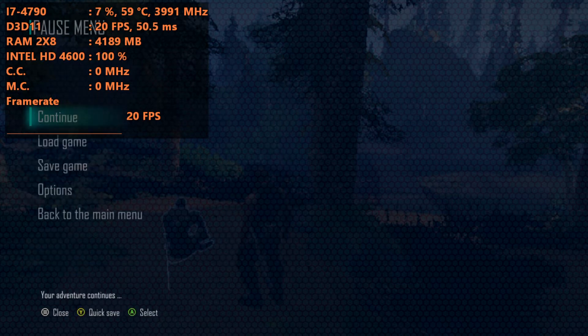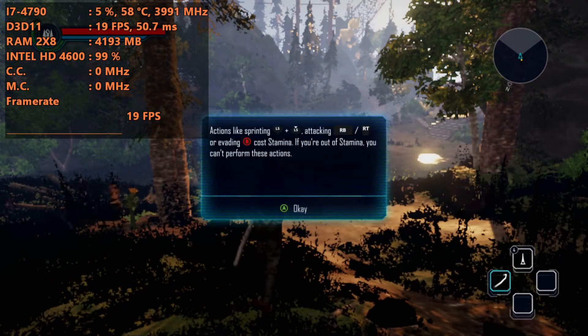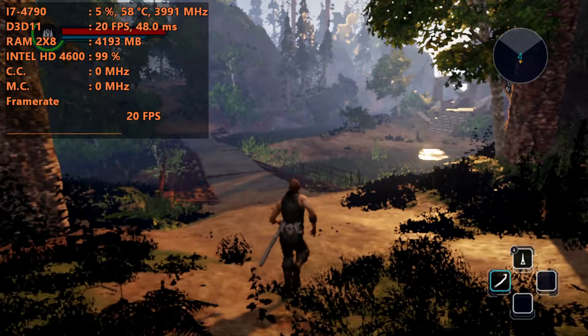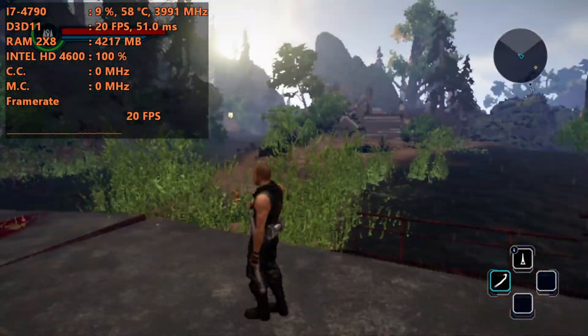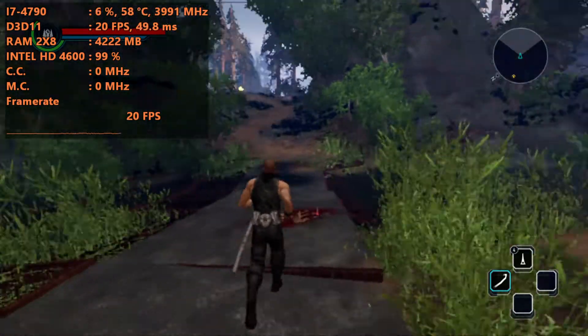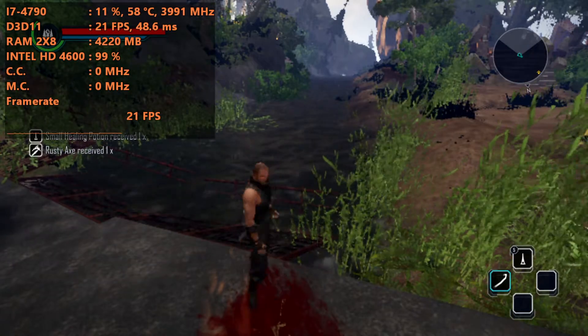I did this video mainly to show that Elix 2 doesn't even work on the Intel HD 4600. Why does this one run? What did they do so differently? I never get that. It looks almost the exact same — what did they do differently? But it still runs here. That's the interesting thing about this.